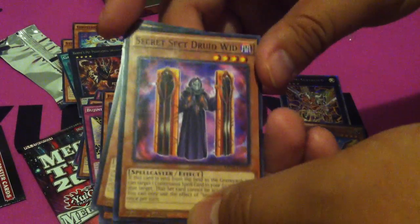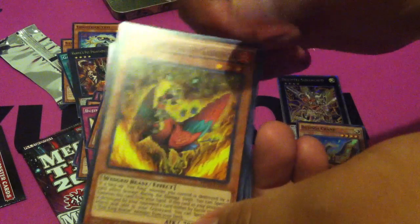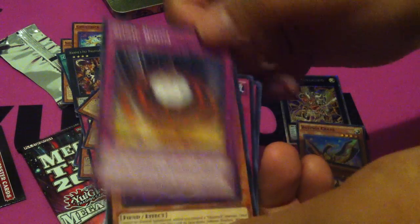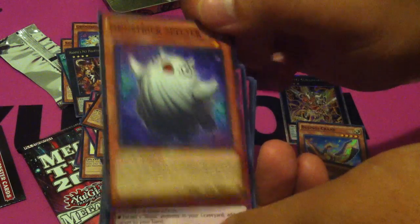So there's a lot of reprints in this set, guys. I know someone said Dracocosack got a reprint in this set — I'm hoping to actually pull one because I kind of need one. Baby Groenix, there's a lot of reprinting going on.